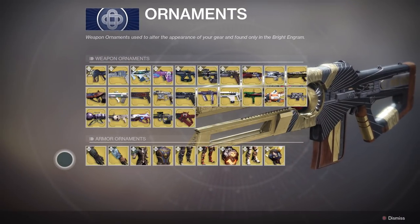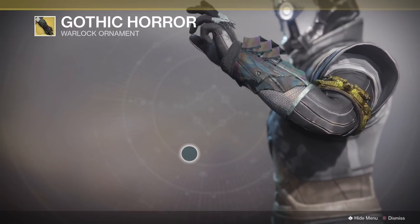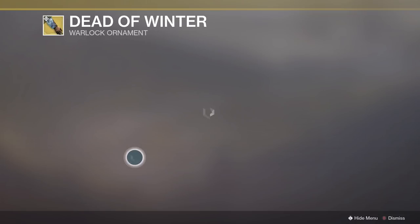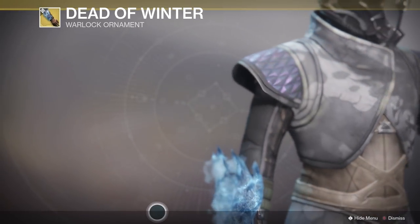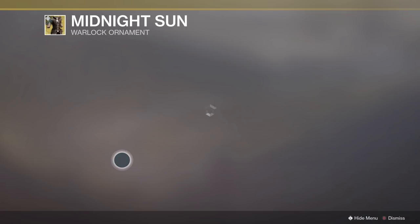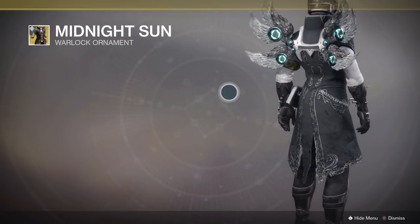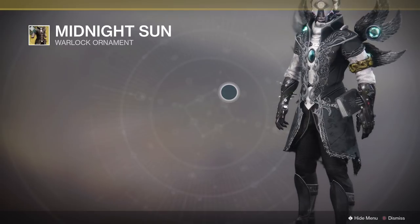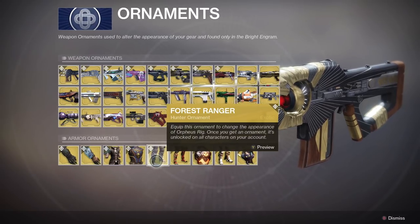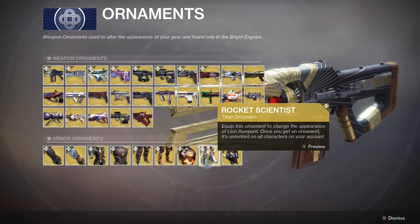Along with those weapon ornaments, we have the introduction of some brand new armor ornaments. For the Warlock, we have Gothic Horror for the Karnstein Armlets, Dead of Winter for the Winter's Guile, and Midnight Sun for the Wings of Sacred Dawn. For the Hunter, we have the Tiamat for the Dragon's Shadow, Forest Ranger for the Orpheus Rig, Trickster for the Gemini Jester, Vulcan's Heart for the Hallowfire Heart, Rocket Scientist for the Lion Rampant, and Techno Scarab for Kepri's Horn.